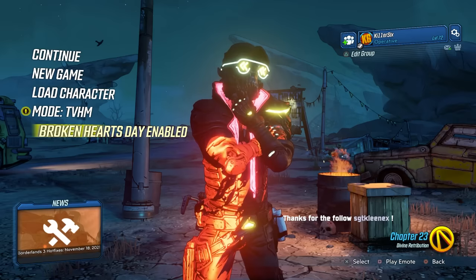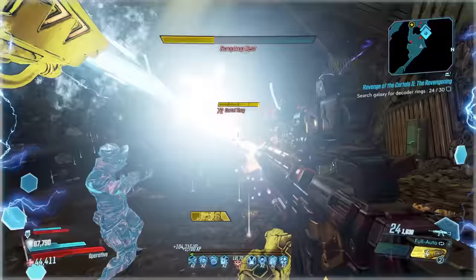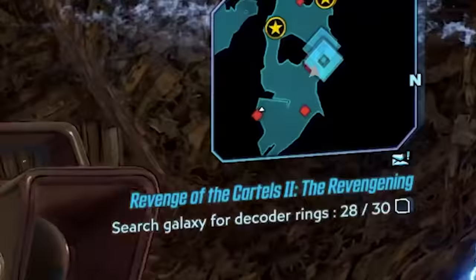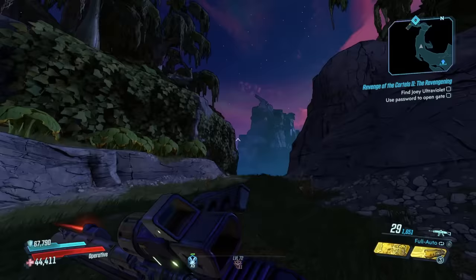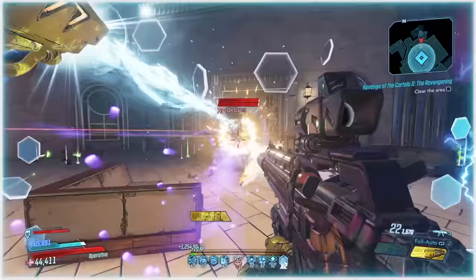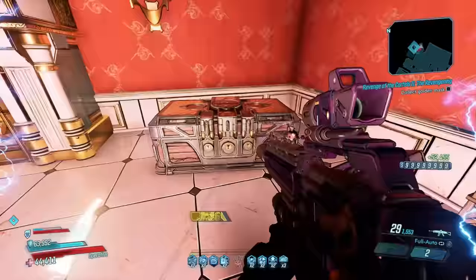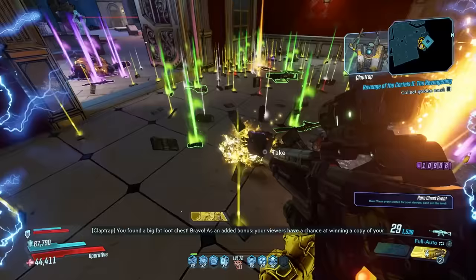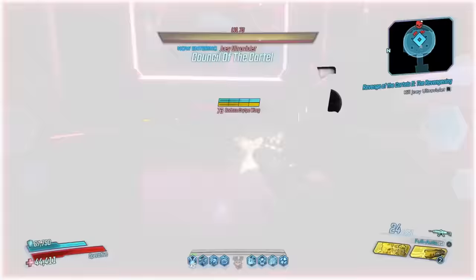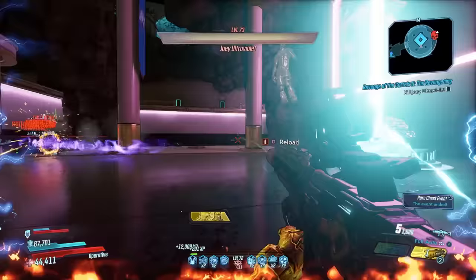For the Cartels and Joey Ultraviolet, you just need to enable the Cartels event at the character select screen and then go talk to Maurice in Sanctuary. Similarly to the Bloody Harvest event, you gather things by killing enemies, return to Maurice who opens a portal to Vila Ultraviolet — one of the most beautiful maps in Borderlands history. The entire vibe of Vila Ultraviolet is a 10 out of 10: the music, the scenery, the enemy diversity and variety, plus named enemies to fight along the way that all have dedicated drops. This event is quite literally perfection.